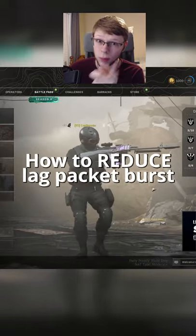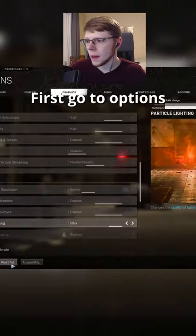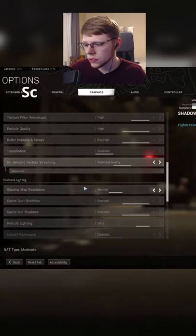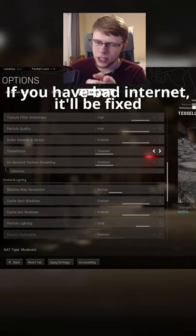Let me show you guys how to reduce your lag packet burst in Warzone — you know those little stupid boxes? First off, go to Options, go to Graphics, scroll all the way down to On Demand Texture Streaming and turn that off. If you have bad internet like me, this will fix your issue.